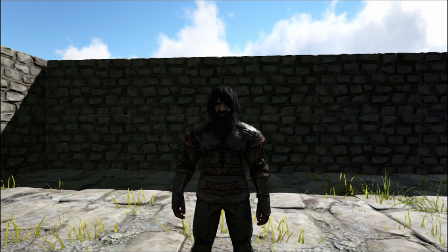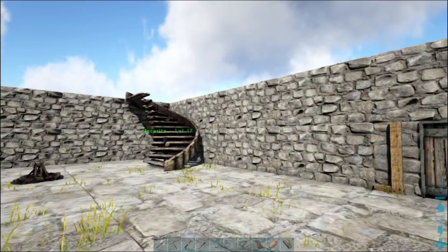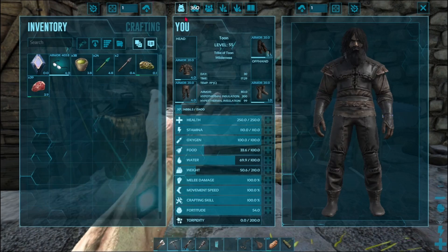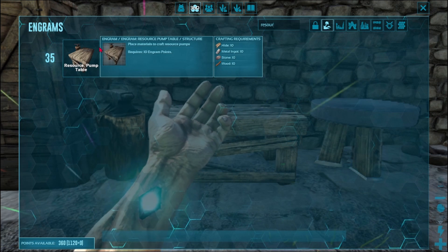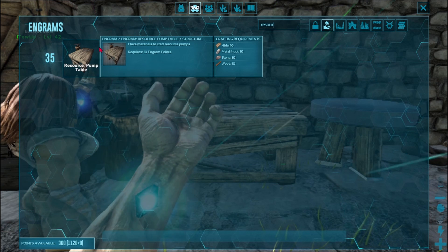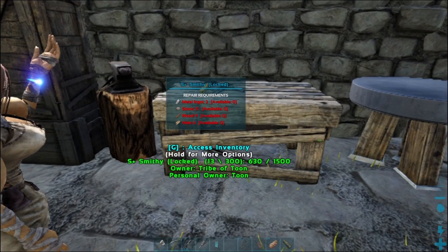What's going on everyone, we are back with another Ark Survival Evolved episode. I'm gonna be building the resource pumps. What are you gonna be doing? I said I was gonna go find a random dinosaur that I think looks cool and go get it. Okay, let me know what you're gonna get though, just in case there is a future episode we might do for that.